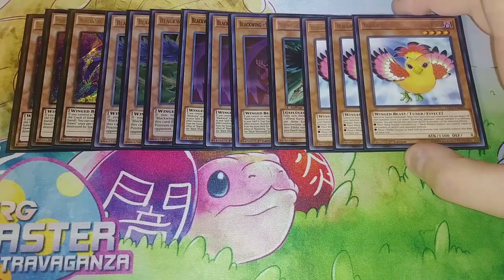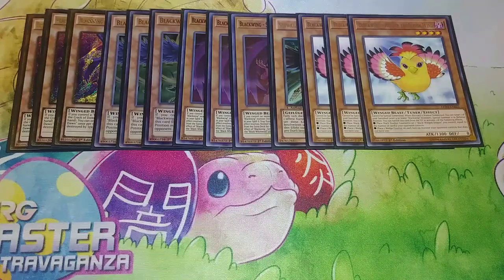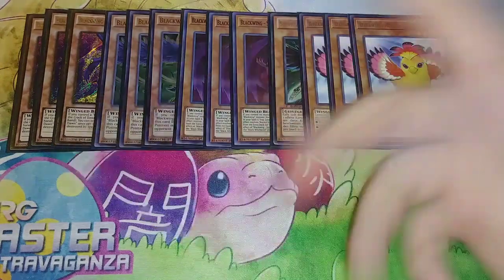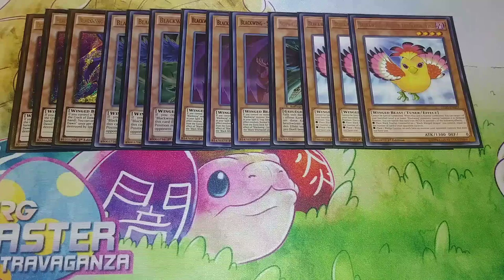Then we play 3 copies of Aster the South Wind. It's kind of like Blizzard the Far North — it cannot be special summoned, and when it's Normal Summoned you can target a banished Level 4 or lower Blackwing monster, which combos really well with Simoon since you banish a Bora, Kris, or Zephyros off of it. Normal summon Aster and special summon that monster back for Link, XYZ, or Synchro plays. It also has a banish-from-graveyard effect to either place Black Feather Counters on a Blackwing Dragon you control or place Wedge Counters on each face-up monster your opponent controls, which combos really well with Full Armor Master.